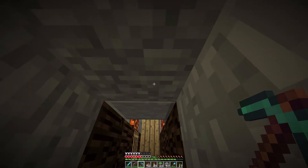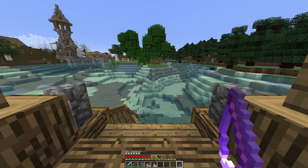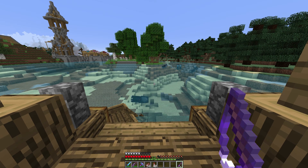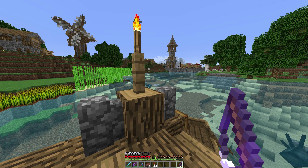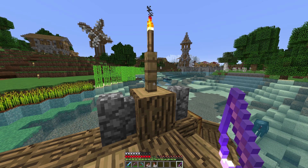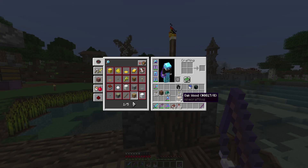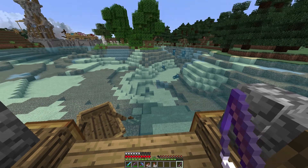We finally have the fishing rod. It took quite a bit of levels — I was around level 70 before and now I'm level 12. I sat there for probably tens of minutes just enchanting, trying to get the right books and putting things together in the anvil. Luckily we had the zombie XP farm, but I still had to burn through a bunch of wooden shovels and I'm now low on wood.